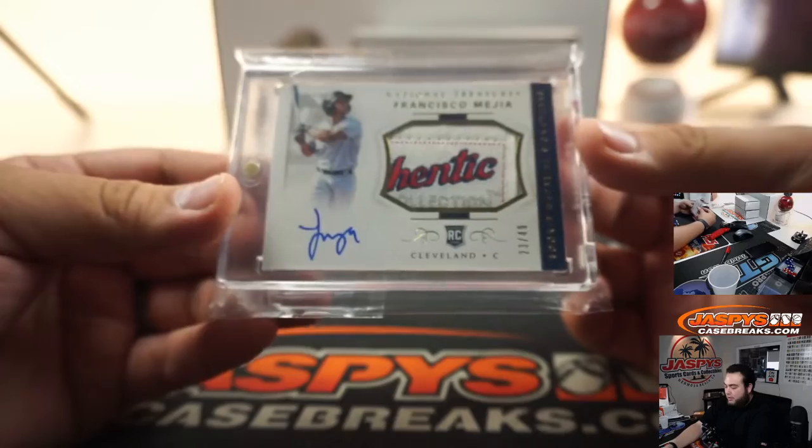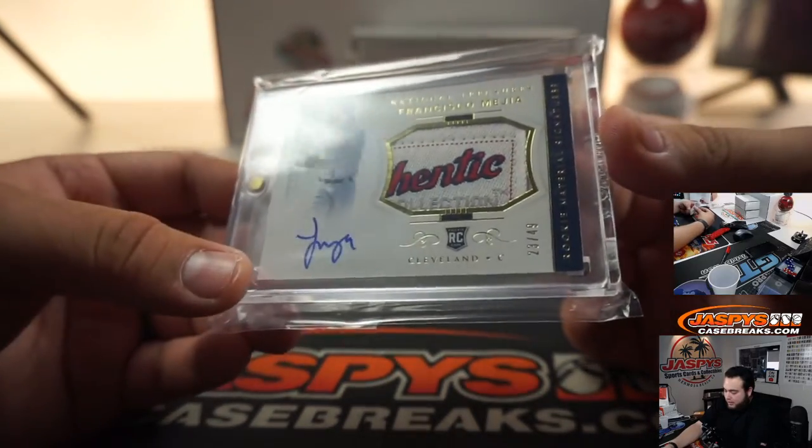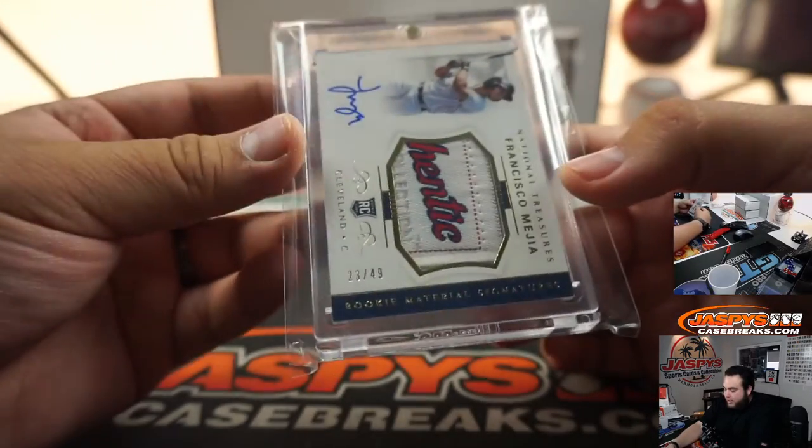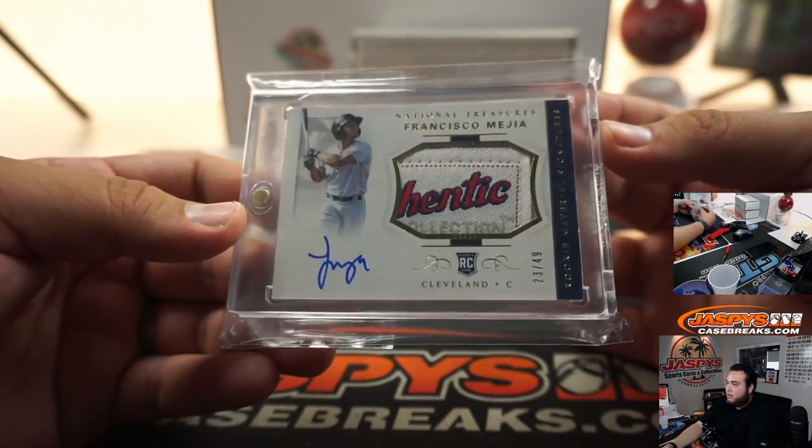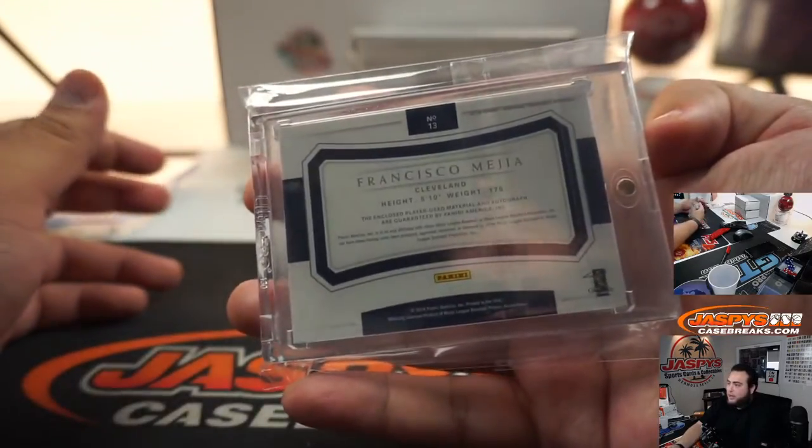Francisco Mejia for Cleveland — wow, look at that, laundry tag autograph, 23 out of 49. What a majestic or authentic card. Cleveland Indians going to Daniel.